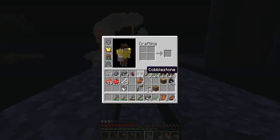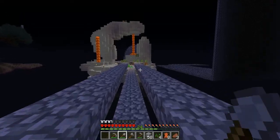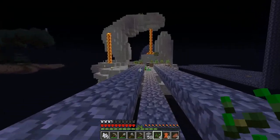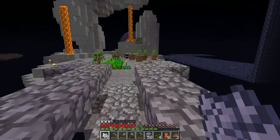Golden chest plate — it's kind of low, but it's worth wearing for now. We've got three bones. That equals out to about nine wheat.